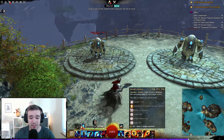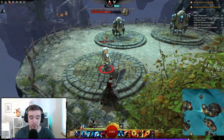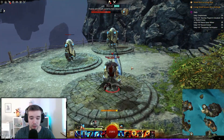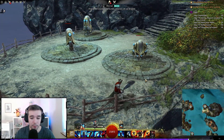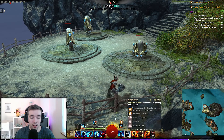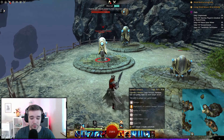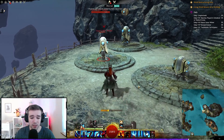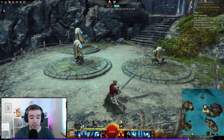Next is Nomad's Advance: launch forward, damaging foes and gaining might for each target struck. It's like doing a Hulk jump, and you get might stacks depending on how many people you hit. It has 600 range — I actually like it.